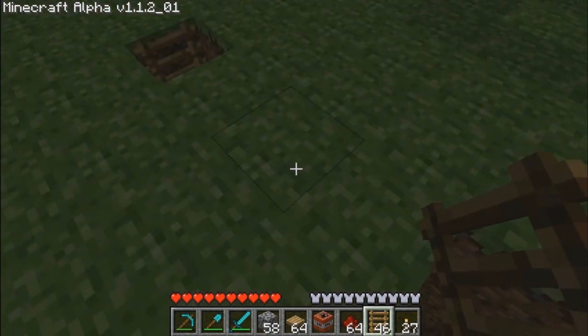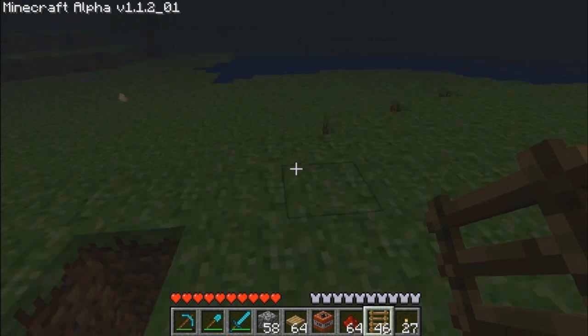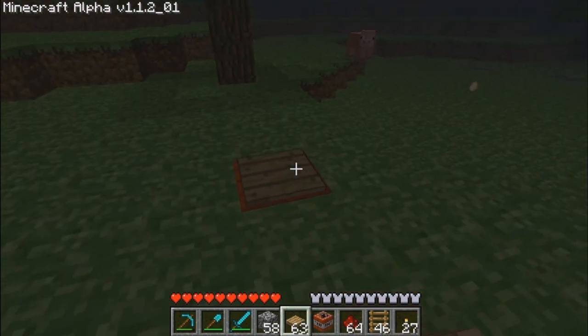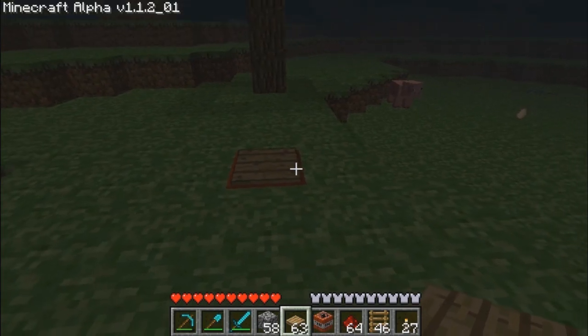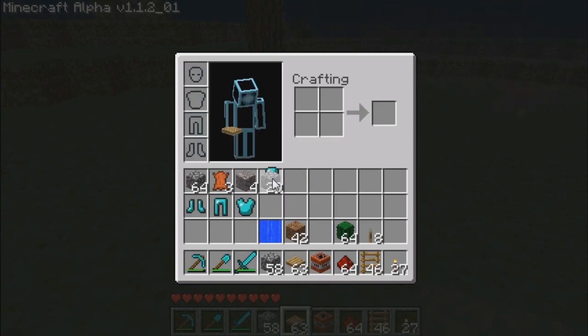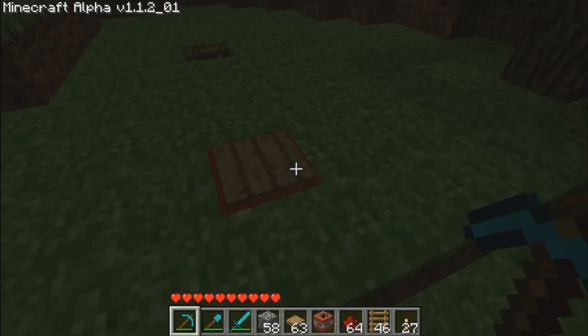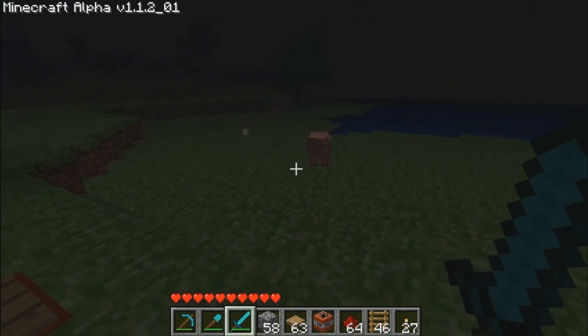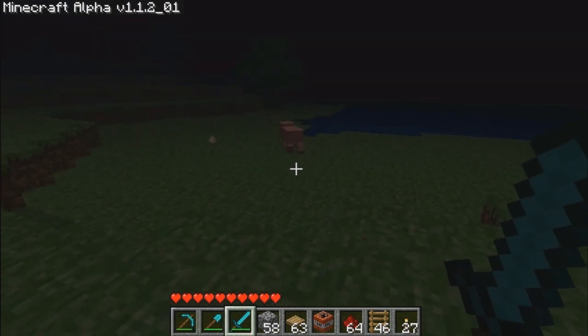Now we've got this hole and that hole. Basically what we're going to want to do is take some TNT and put it there, and then a pressure plate. What happens when the monster sets off the pressure plate is it will drop down there and explode. I'll show you what it looks like for a monster to drop in.